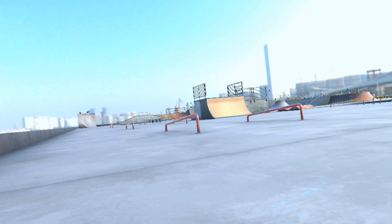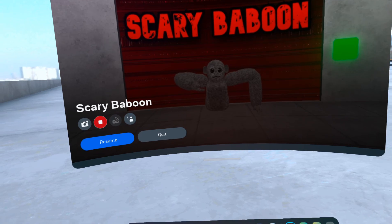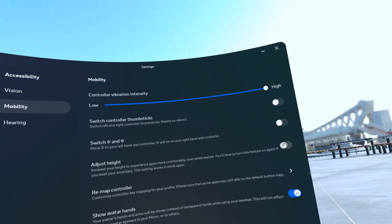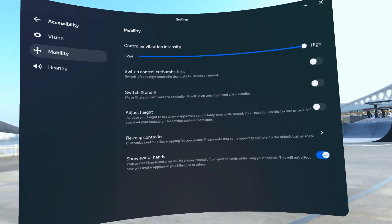This is how to launch. First put your hands as high as possible, look forward, hit the menu button, click quick settings, go to settings. Adjust height, adjust height again till you're underneath, pull your hands all the way down, and press the Oculus button again.